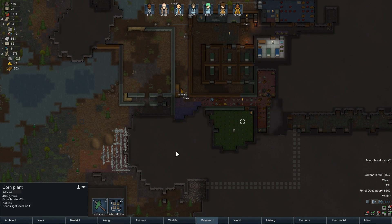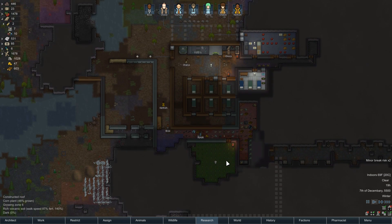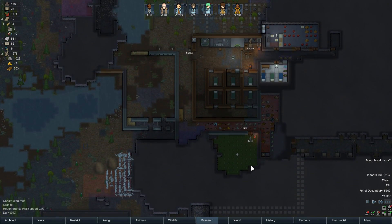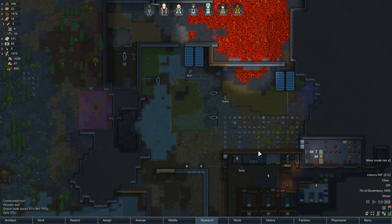We actually don't need this corn growing outside because it's growing season year-round. So we're going to take the roof off that — I think I originally built it because of a volcanic ash fall or something. No need to waste that power.